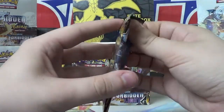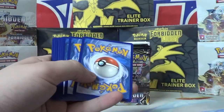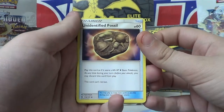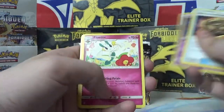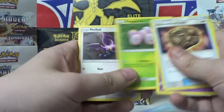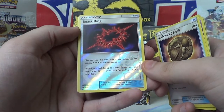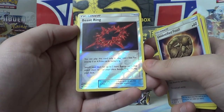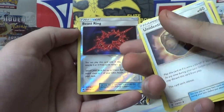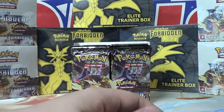Let's get this Zygarde pack open. We have an Unidentified Fossil, a Mesprit — that's pretty cool. Floette, Espurr, Bunnelby, Honedge, Exeggcute, a cute little Noibat, Beast Ring. What's this do? You can play this card only if your opponent has exactly three or four prize cards remaining. Search your deck for up to two basic Energy cards and attach them to your Ultra Beasts, then shuffle your deck. Ultra Beasts are actually something else I'm looking for. Sylveon is our rare, and Fire Energy.